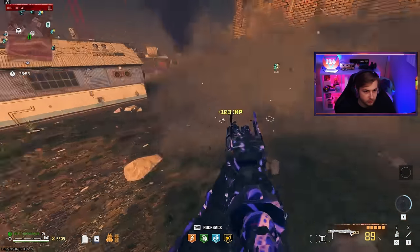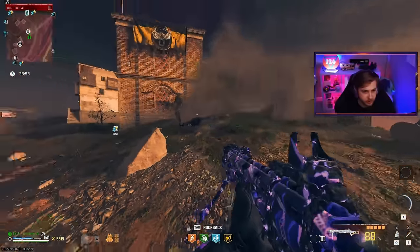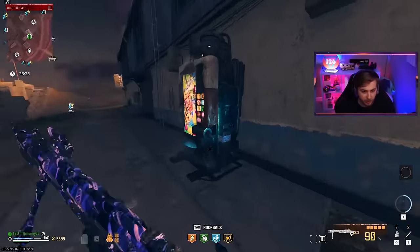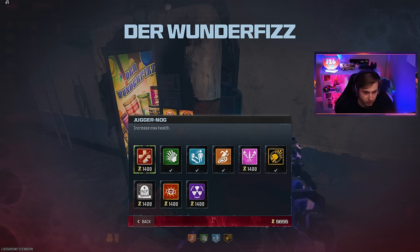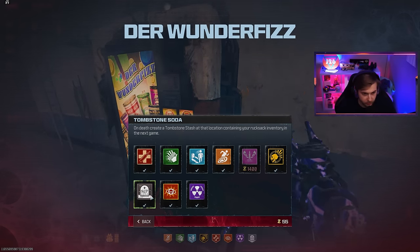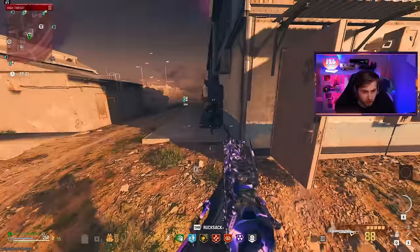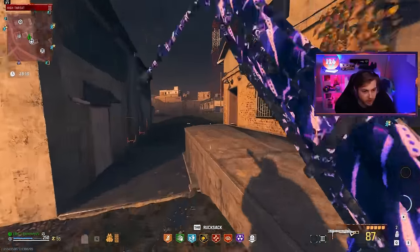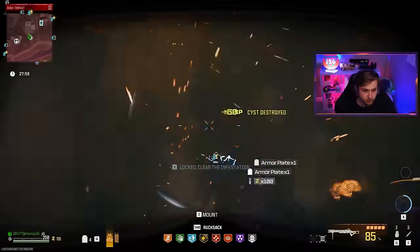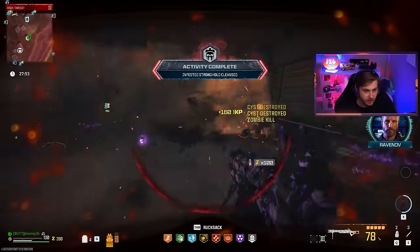We took out all the zombies very easily, but I'm still not seeing the pop-up or any zombies on the ground with Deadwire affecting them. I'm going to buy my perks, but I'm going to try not to buy Elemental Pop, because sometimes I just click everything without thinking. So if we see any Deadwire pop-up, it's not going to be from Elemental Pop, and I'm not going to throw the Deadwire ammo mod on this. Let's clean up the stronghold and see if we can get a legendary aether tool out of this.